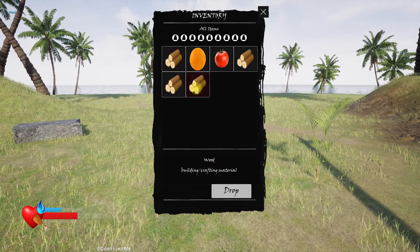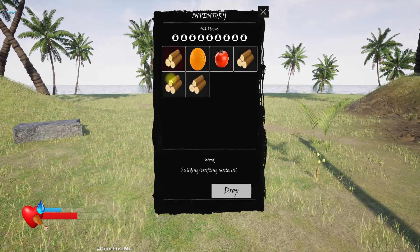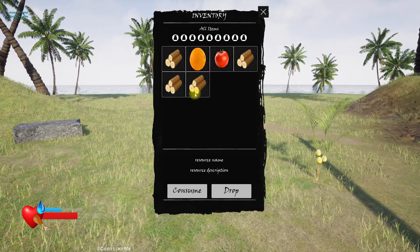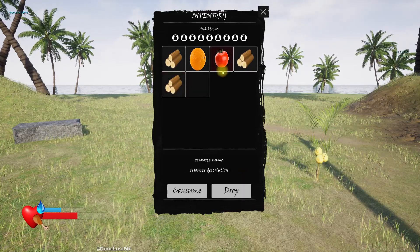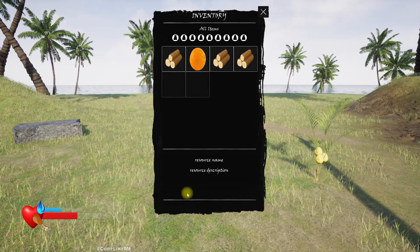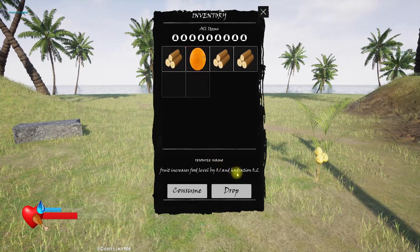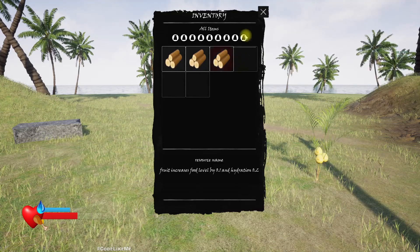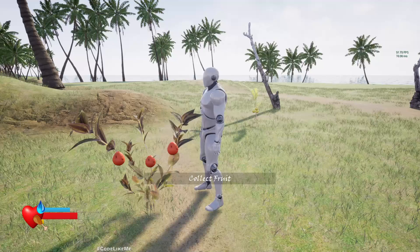The resource name and resource description is not updating for the fruit — not sure why. We can drop food. Let me eat this tomato — this didn't increase the food stat. This one increased a bit. Okay, so the systems are working somewhat, though there are some issues.